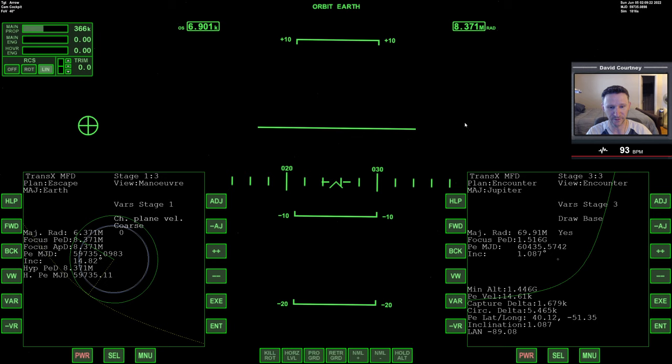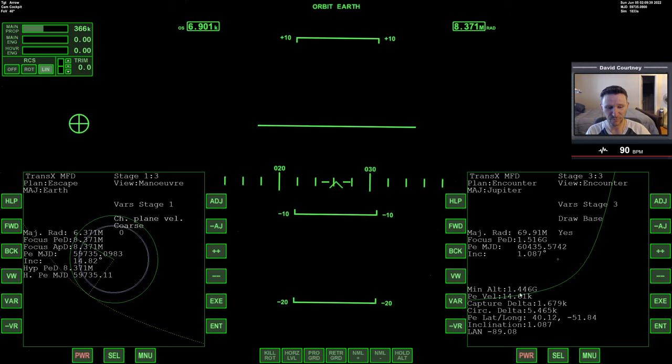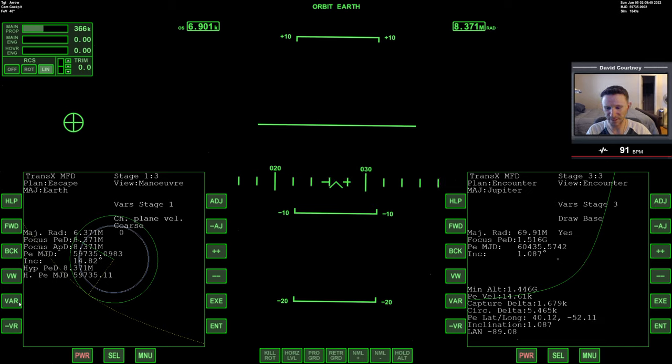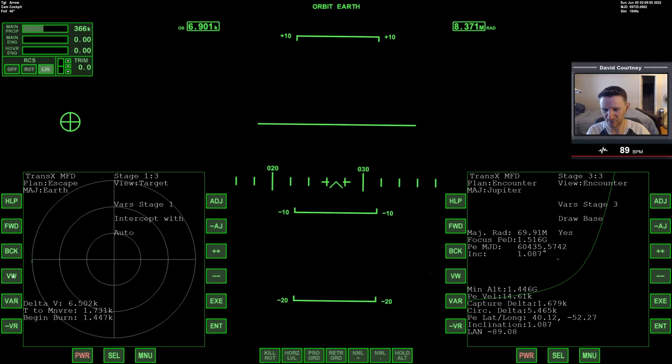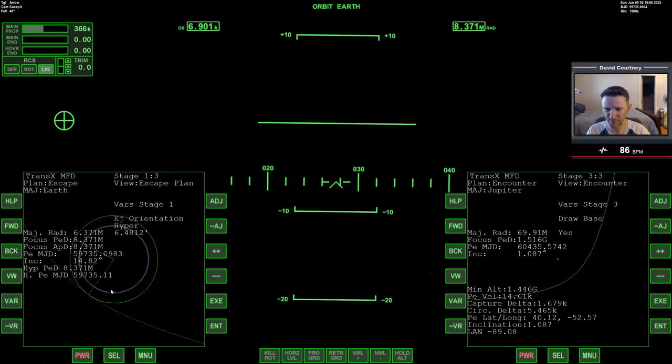Let's switch camera views and get inside the Aero Freighter. In the last video we had to refine our transex plan, and we're setting up the maneuver to replace it. With just prograde and date we have a minimum altitude of about 1.4 and an inclination of one degree. I'm not necessarily going for zero, but I want a really low inclination. I want to see what happens if I put in a little bit of plane change. My current cost is 6.5.